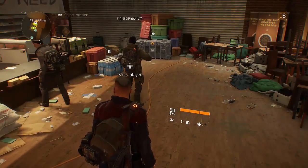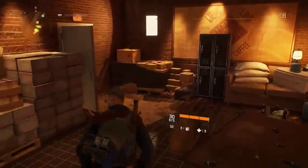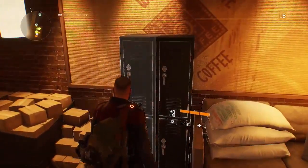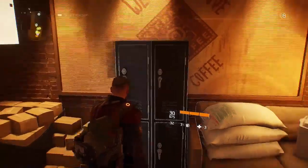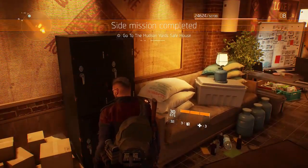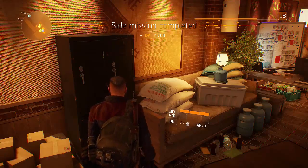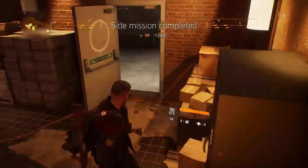Hello everybody, it's Fatwap here. Welcome back to my next episode of Tom Clancy's The Division. In this episode we're going to do a few side missions just to level up. But something I forgot to do in the last episode was activate Hudson Yard Safe House. I've just done that now, so let's check it out.